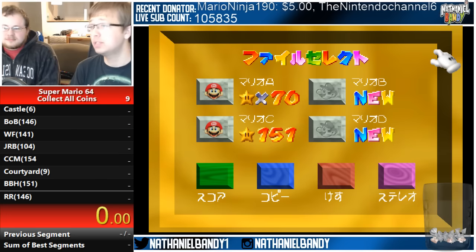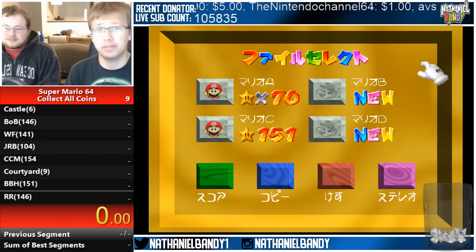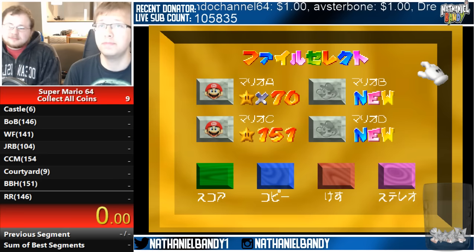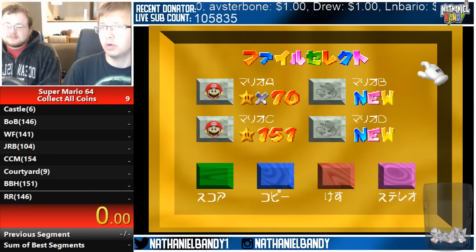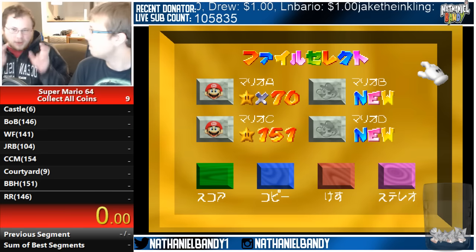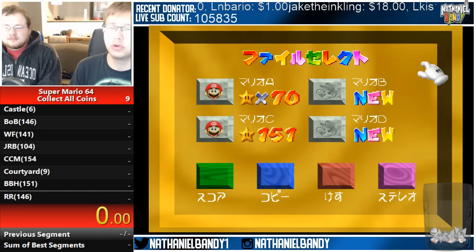So here's how today is going to work: I'm going to attempt to collect every single coin in this game. There's over 2,000 coins. As you can see, there's splits at the bottom left of the screen — the numbers mean how many coins are in each world. We won't be doing the wing cap, metal cap, invisible cap, or any of the impossible coins. Just all the normal worlds, none of the bouncer levels either.